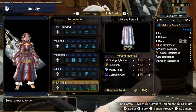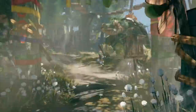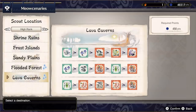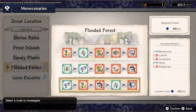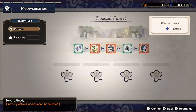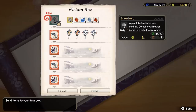But it doesn't stop there — we also have our Meowcenaries! From the Lava Caverns, the Sandy Plains, the Flooded Forest, and the Frost Islands, if you send your Meowcenaries out — ideally when the resources are sparkling — you will get lucky and acquire a very unique material from each zone. So what does each of them unlock?